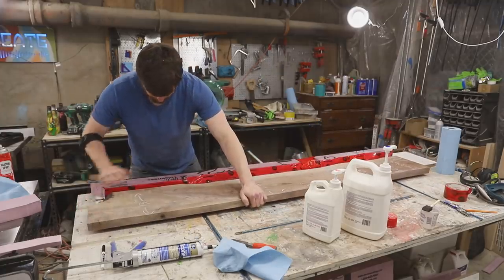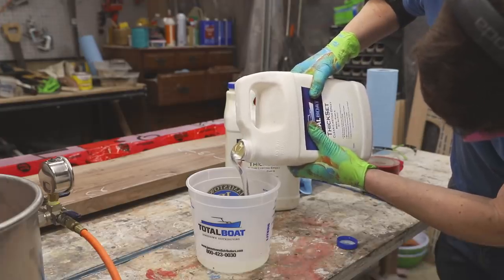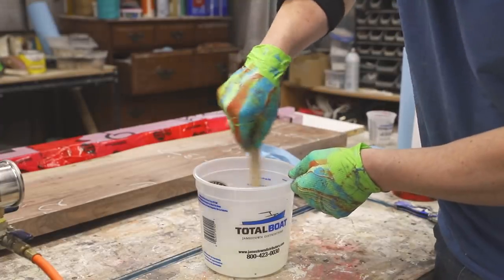After the seal coat cured, I scuffed it up with sandpaper and mixed up some TotalBoat Thick Set epoxy for the main pour. I selected the Thick Set because the main pour is going to be one and one-eighth inches deep.